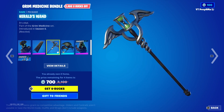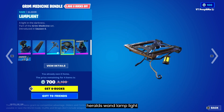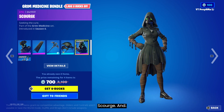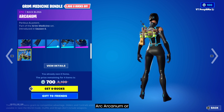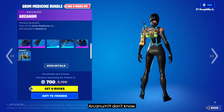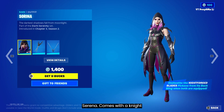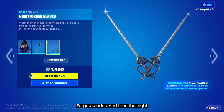Down below we have the Grim Medicine bundle. This comes with the Plague skin, the Dismal Cape back bling, the Herald's Wand, the Lamp Light glider, Scourge, and Arcanum.